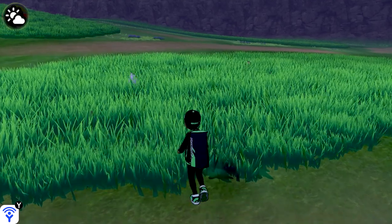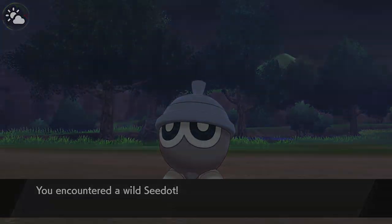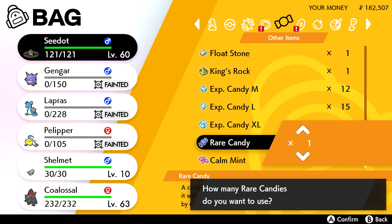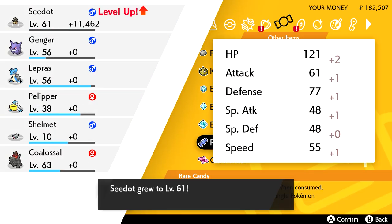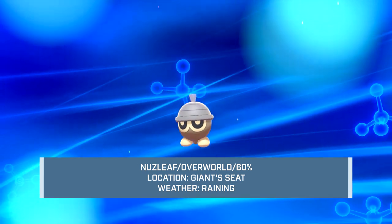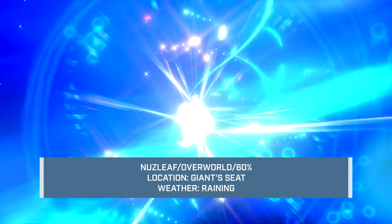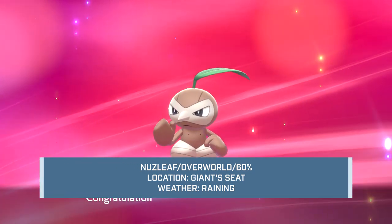Given that Seedot has a 60% chance to be found and it's an overworld Pokemon, you shouldn't have too much trouble finding it. Next would be Nuzleaf. For most Pokemon, it's a lot easier to evolve them or breed them down rather than going out and catching them. However, I will list the areas with the highest catch rates on screen for those that want to go find them. For Nuzleaf, my recommendation would be to simply evolve your Seedot at level 14.